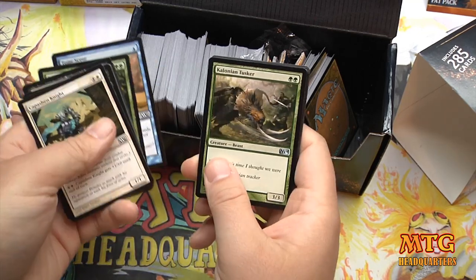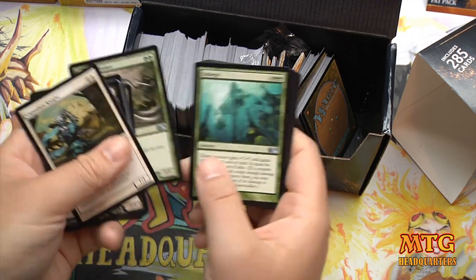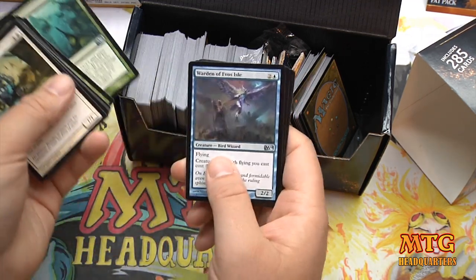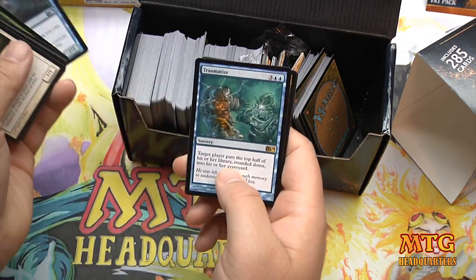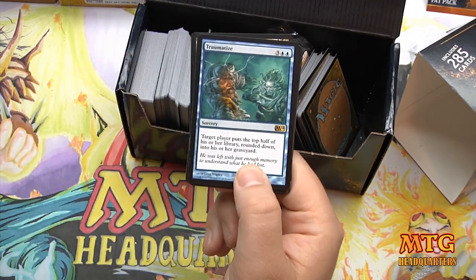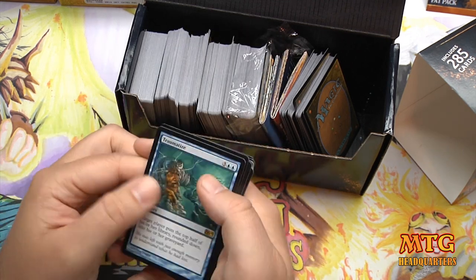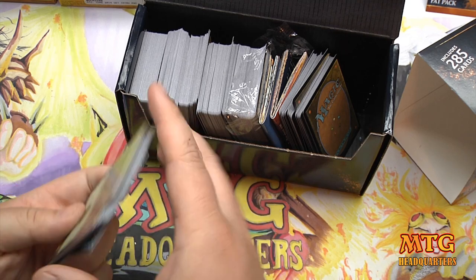First uncommon is Colossal Whale — very solid. I'm actually going to my first M14 draft tonight. Then Warden of Evos Isle, and our rare is Traumatize — I love this card. Pay five, target player puts half their library rounded down into the graveyard. Definitely a fun card.